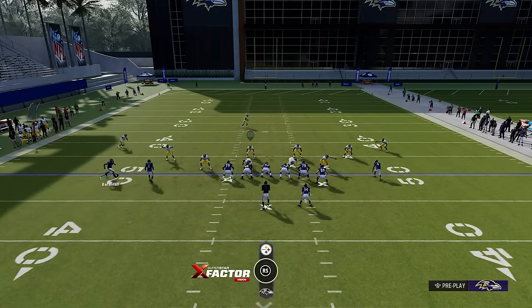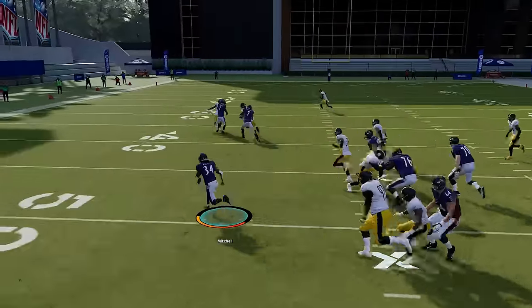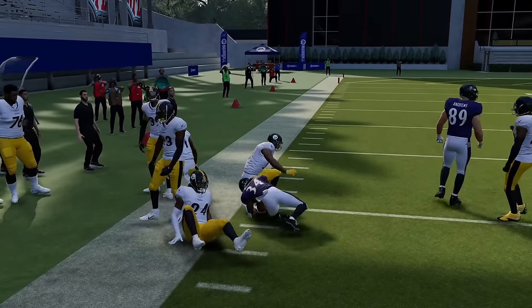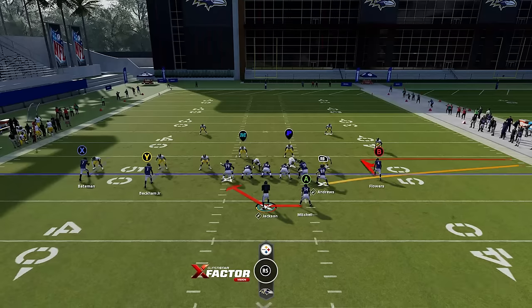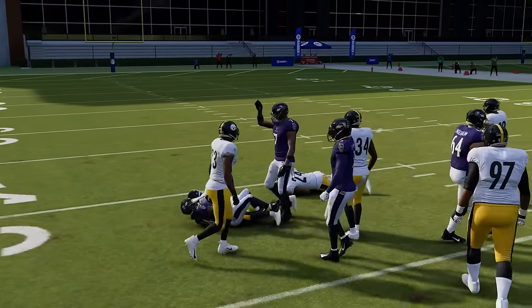Against man coverage, I find it might be best to motion this guy in because it still gives you that second blocker. There's not really a ton of adjustments you can make against man coverage. But you can see the man coverage did work out because those guys run fake routes and a lot of times will pull defenders back. You also have what I would consider trick plays, like the RPO zone stick. This is a play I'd probably just treat like a run play — it's kind of more like an outside zone.